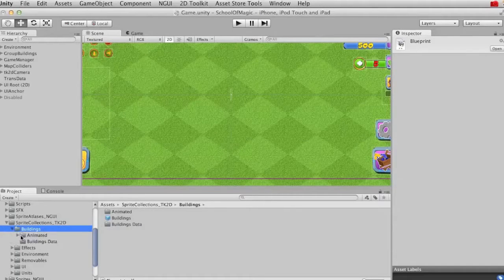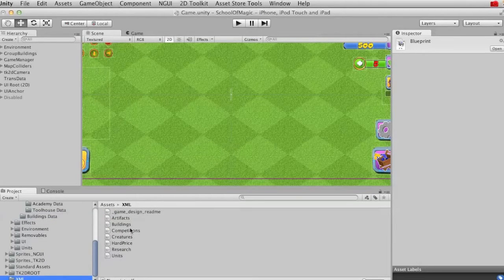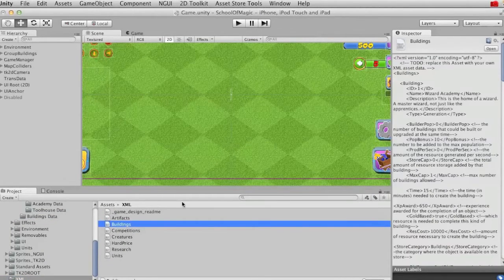Under the buildings section, you'll have two categories: animated buildings and normal buildings, which are just image-based. In this case, we have building data powered by XML, which you'll see right here in the XML folder.